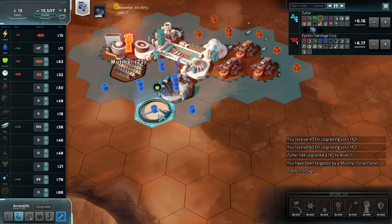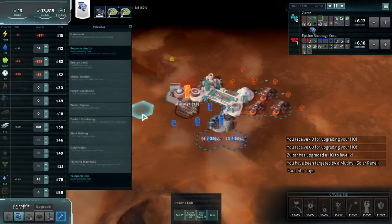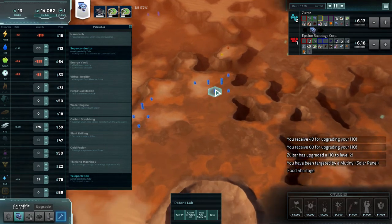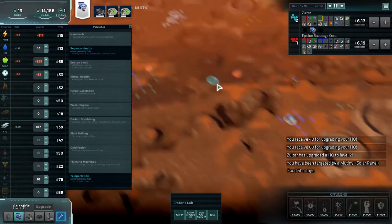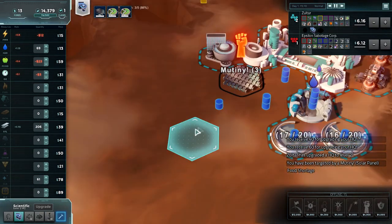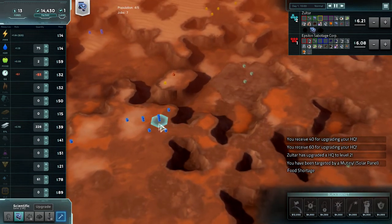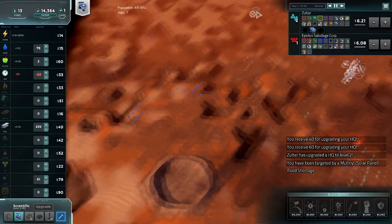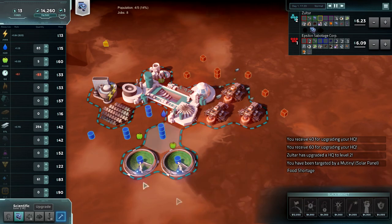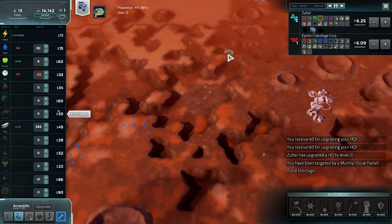I could actually throw down extra water structures over here, which is kind of tempting. We're against a scavenger who's going to be black marketing us as often as he can, so keeping that in mind, I'll go ahead and throw a reactor down here. I'll scrap this for the time being, put a little more food down. Iron short — nothing really to do about that.